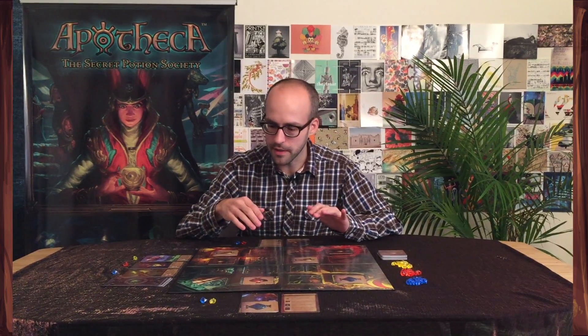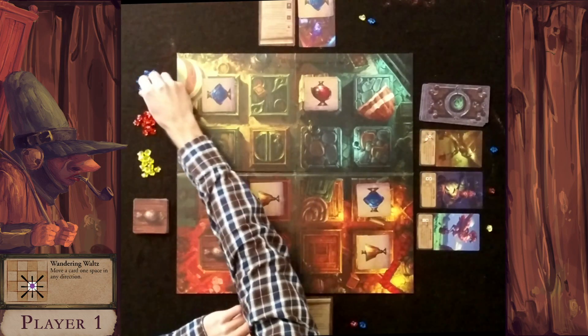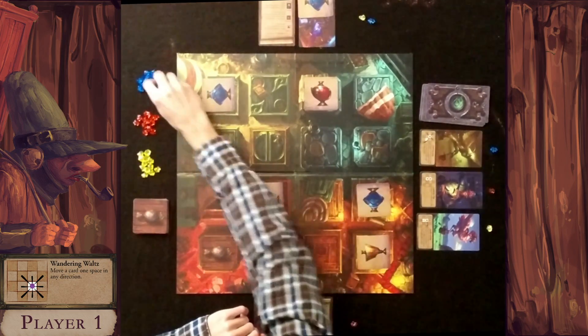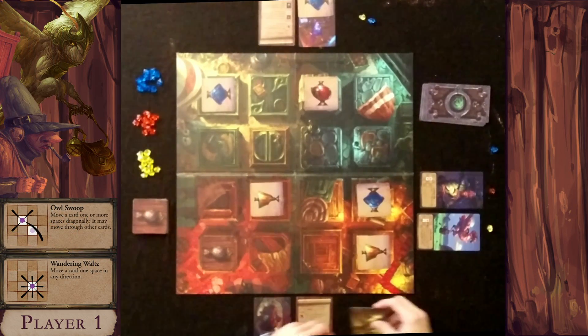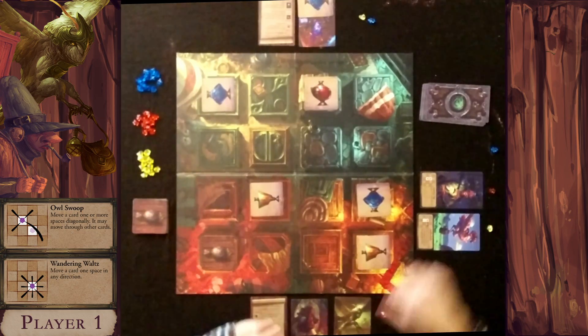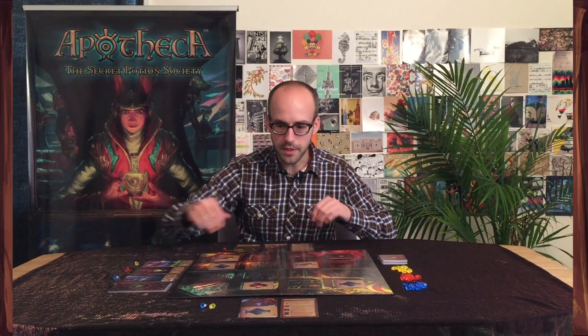Now it's back to the first player, who wants to catch up because he's a match behind. He flips the potion he knows is blue, collects a blue gem, and turns in two blue gems to hire Owl Swoop. Apothecary Alley then refills with Wizarding Winds — a very cool power.